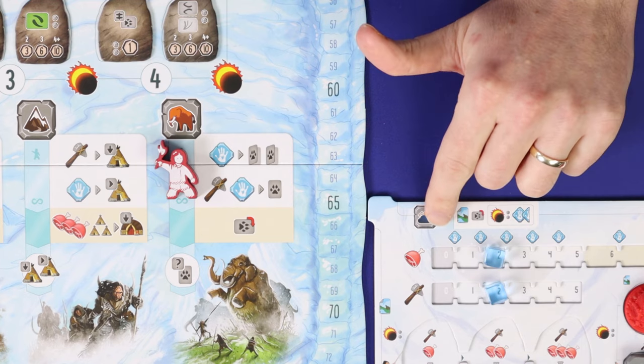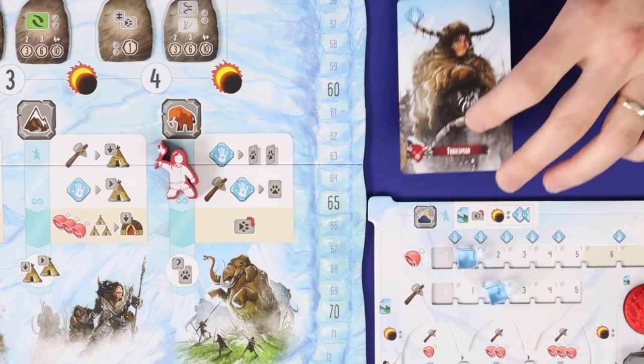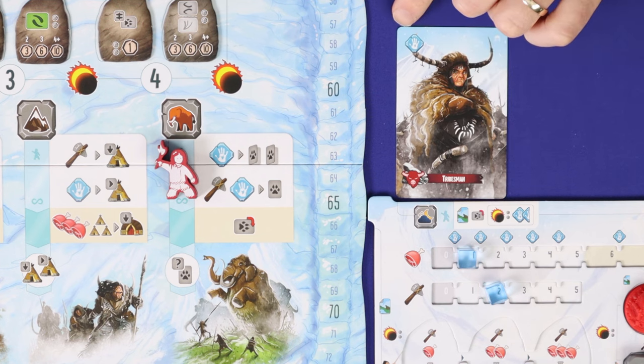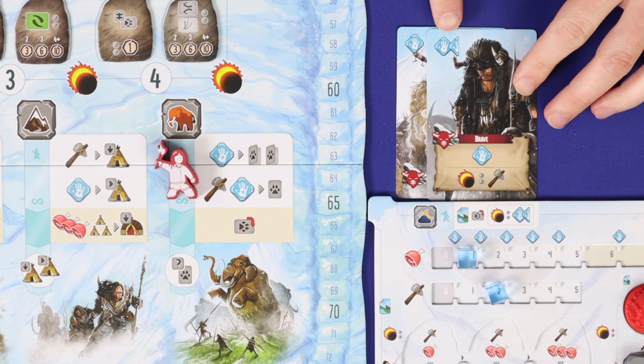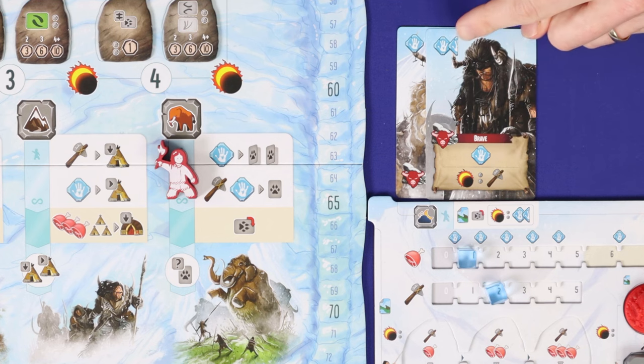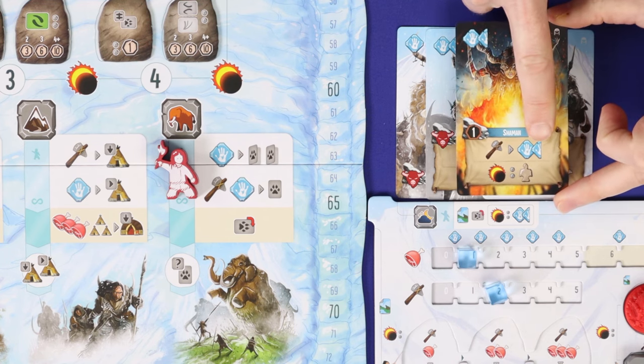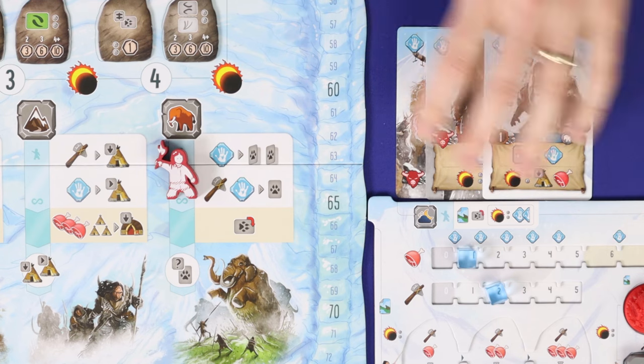As you take the actions on the main board you'll need to pay a cost for almost all of them — food, tools or labour. Food is paid by reducing your food marker and tools by reducing your tool marker. Labour can be gained by spending food — for each labour icon you cross you gain one labour — or by playing one or more cards from your hand and gaining the labour shown in the top left corner. You can also gain labour from the card's action box if you meet its criteria. The brave has no criteria so is worth two and a half labour. The hunter is worth one labour plus one if you're taking the hunt action. The shaman is worth one and a half plus another one and a half if you spend a tool. All labour gained must be spent on the same turn.